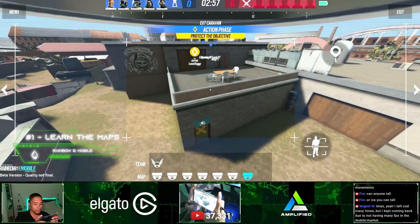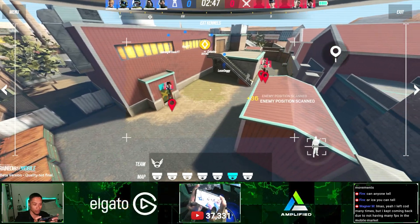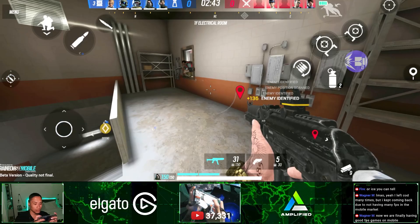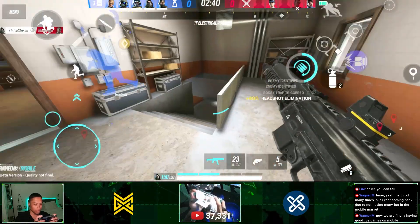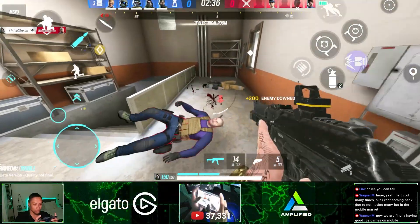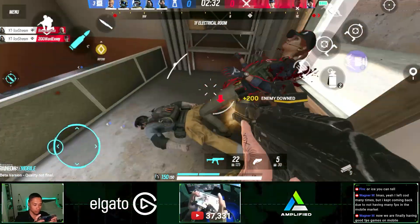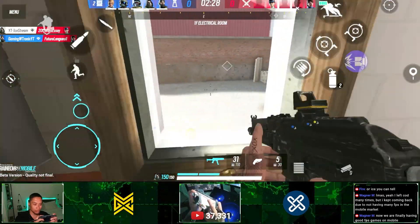Tip 1: Learn the maps as soon as possible. This is literally the biggest thing that will either help you win or lose games. Each map is literally designed to confuse players, so even if you have godly aim, someone with terrible aim who knows the map really well could kill you easily. It will be incredibly easy to get lost, so pay close attention to each map's layout and don't just focus on getting kills.